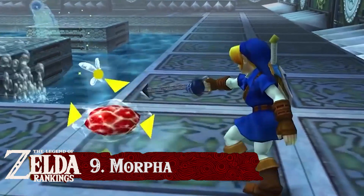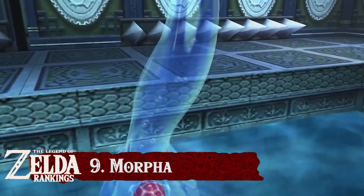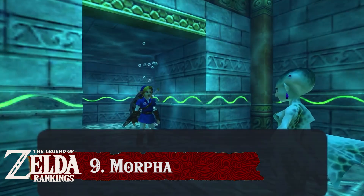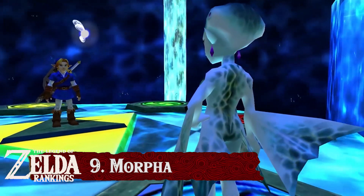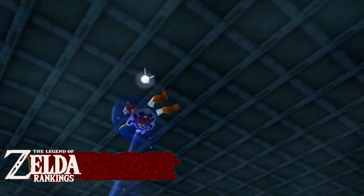Morpha is a liquid-based abomination unleashed by Ganondorf which has drained Lake Hylia and frozen over Zora's domain, forcing Princess Ruto to head into the dreaded Water Temple at the bottom of Lake Hylia, where she by all means likely loses her life to Morpha. This tragedy alone brings the fight above King Dodongo for me, plus the fact that Morpha can actually grab you and throw you around the boss room.